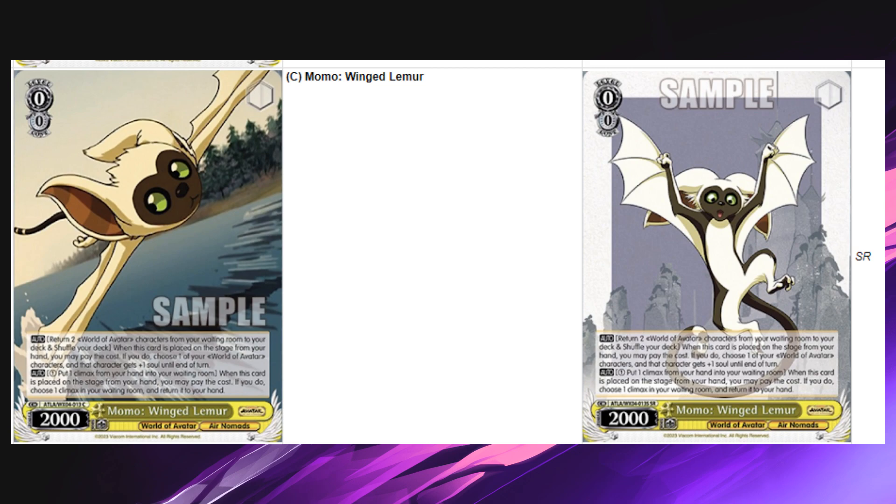Next card: Momo the Winged Lemur, level zero, 2k. On play, shuffle two characters back into your deck, then choose a character and it gets plus one soul. It's also a climax swap. You can shuffle two of those two-ones back into your deck, or combo it with the Aang bounce — bounce it back every turn, shuffle two back in every turn, slam choice. Easy game: infinite soul, and you just keep filling your deck with nothing but cards and zero climaxes until eventually someone takes damage.